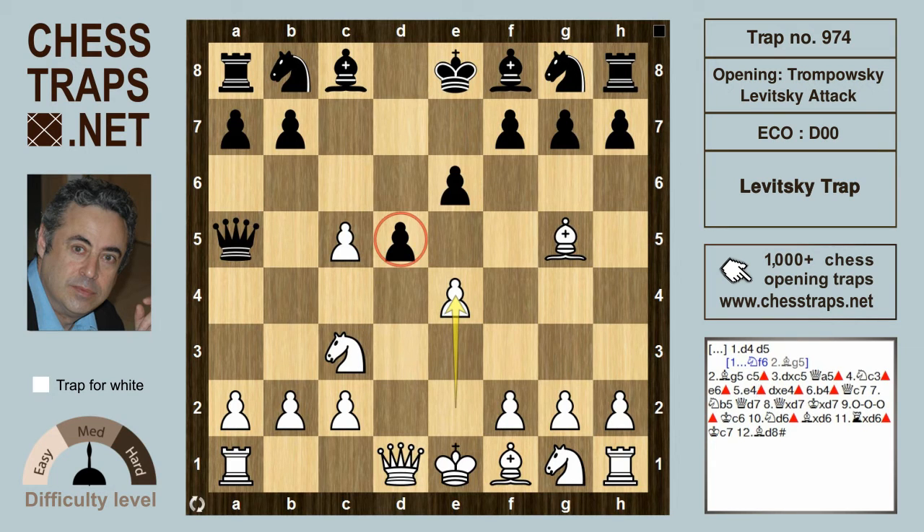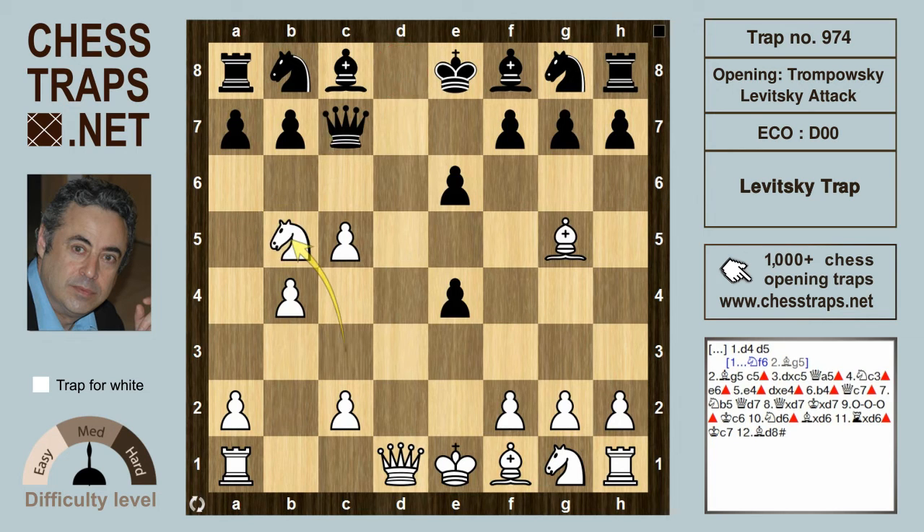d5 is the target and this is where black goes wrong. Black's already doing worse off — white's in a good position but this move is pretty much losing. d takes on e4, because that square on d8 becomes extremely tempting for white. White wants to get the queen in there to mate and the only guard is the queen on a5, black's queen. So white tries to deflect the queen with b4.